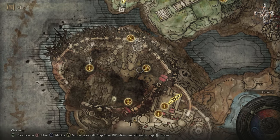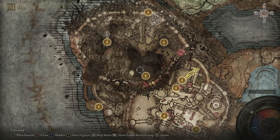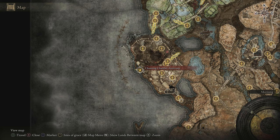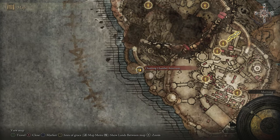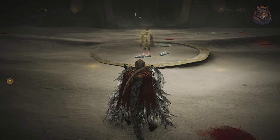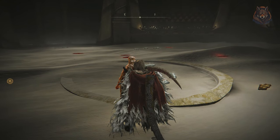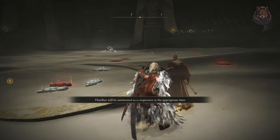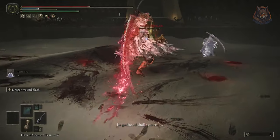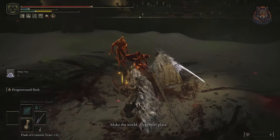Travel back to Enir Ilum Ruins, which is the final location of this DLC. Make your way through all the way to the top of the tower — it's quite tough to reach there, but just keep going up and you will finally reach the final Point of Grace and fight Needle Knight Leda and her allies. If you've done this right you will get both orange summoning symbols to help you out in the fight. This is how you know you've done both of the side quests correctly.